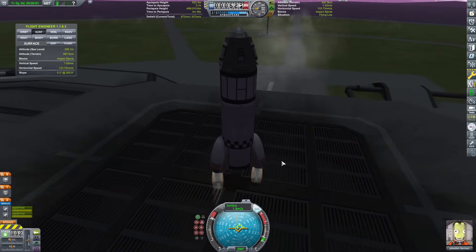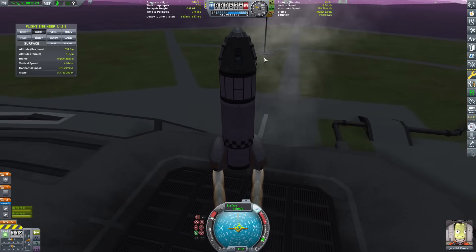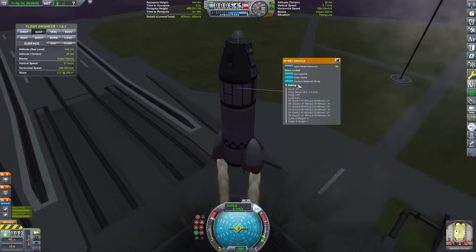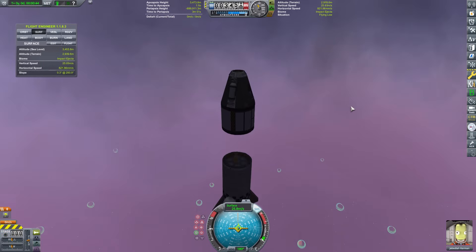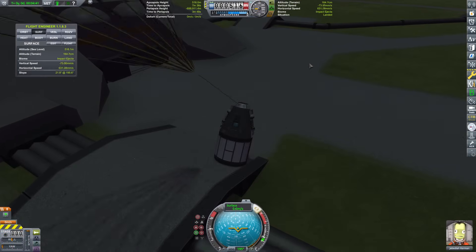This is the next rocket, the Eve Yeater. It is powered by two Fleas, which only give it a thrust-to-weight ratio of just barely over one. But as long as you can get off the ground it doesn't need to go very far. Great success!